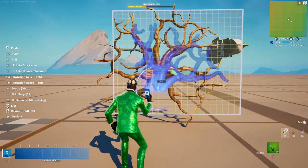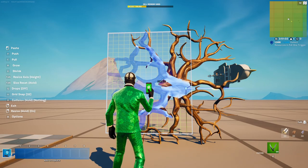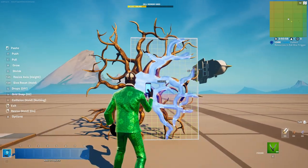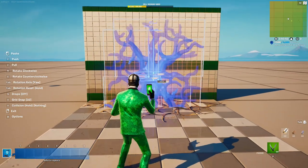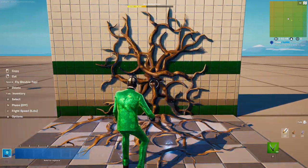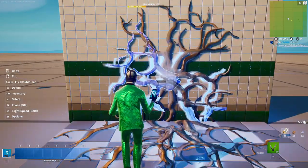This time, decrease the height by like one or two — it just depends on what you want it to look like. You can even decrease the height on these ones too. It all really depends on what you want your Stranger Things to look like. When you're done, kind of put it up against the wall and make sure it's touching the wall.